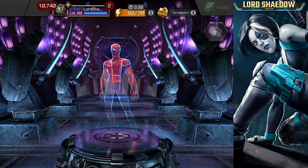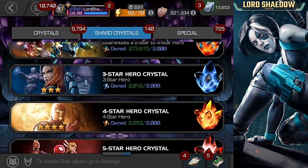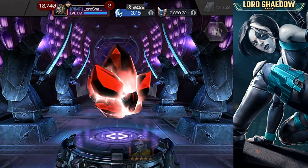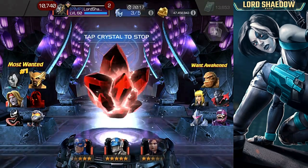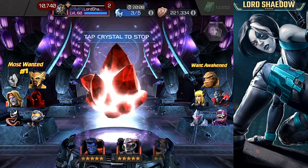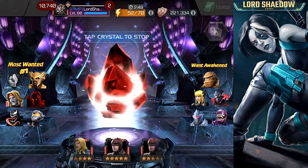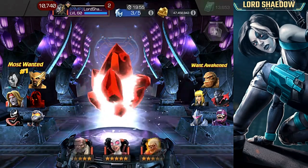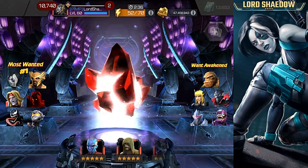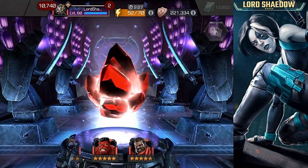Next, let's go ahead and open up the five-star basic crystal. Here are the champions I want the most: on the left — Domino, Heimdall, Omega Red, Void, Venom, or Wasp. On the right, the ones I'd most want awakened — Magic or Symbiote Supreme at the top of the list. I have a mystic awakening gem but I'd like to awaken them and save the gem. Dark Hawk, Sentinel — I really want to awaken my Sentinel — and Thing.